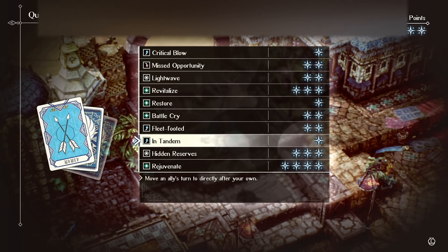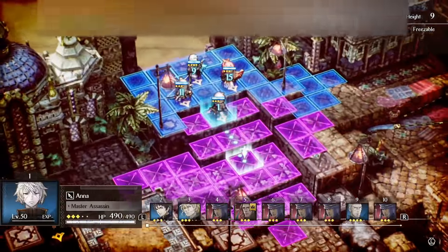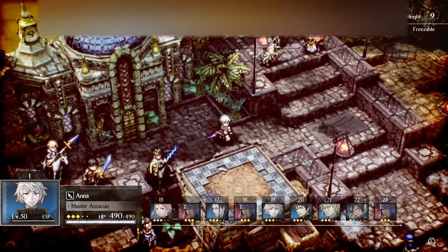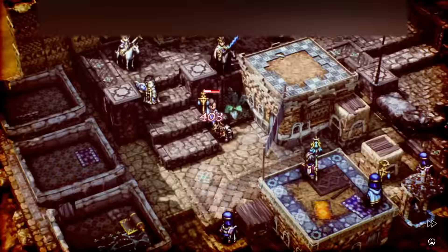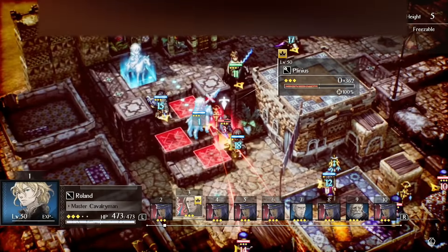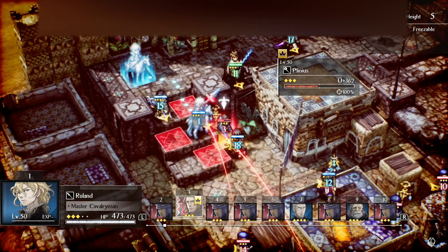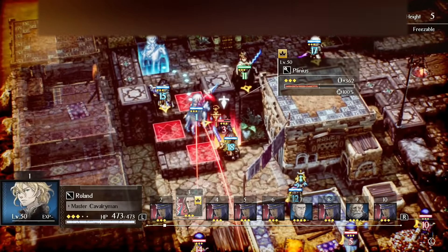In Tandem is also something you can use to bring someone's turn up — like a Serenoa, or whoever your highest DPS unit is — to help surround the boss. I bring Serenoa over here and use Hawk Dive because that is his highest damaging option, and you can see we're just shredding him. Then Roland goes next, and Roland has a nice skill called Pushback where he can shove Plinius right into the object over there. I just realized this is on very easy difficulty — this works on hard, it'll just take longer than a single turn. On hard mode he wouldn't die, but he'll basically be surrounded so he can't move, and you're free to bully him for as long as you need to.